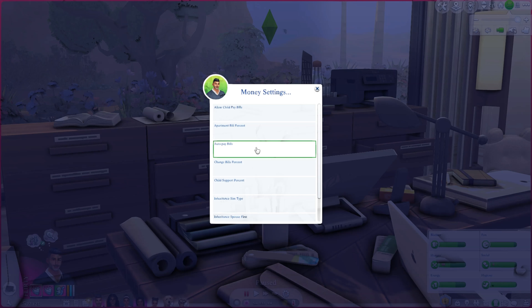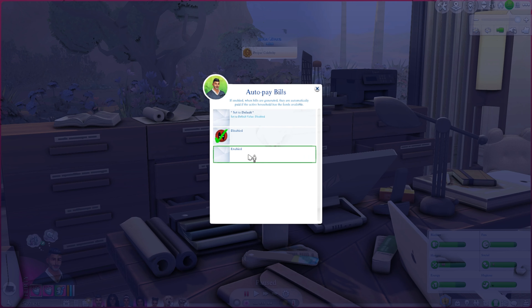A lot of these money options depend on how you like to play. Auto pay bills works like this: as soon as bills are generated and put in your mailbox, they are automatically paid as long as you have the money. For me, I enjoy going to the phone, computer, or mailbox to pay bills manually — it works better for my family gameplay style, but if you're not into that, this will handle it automatically.